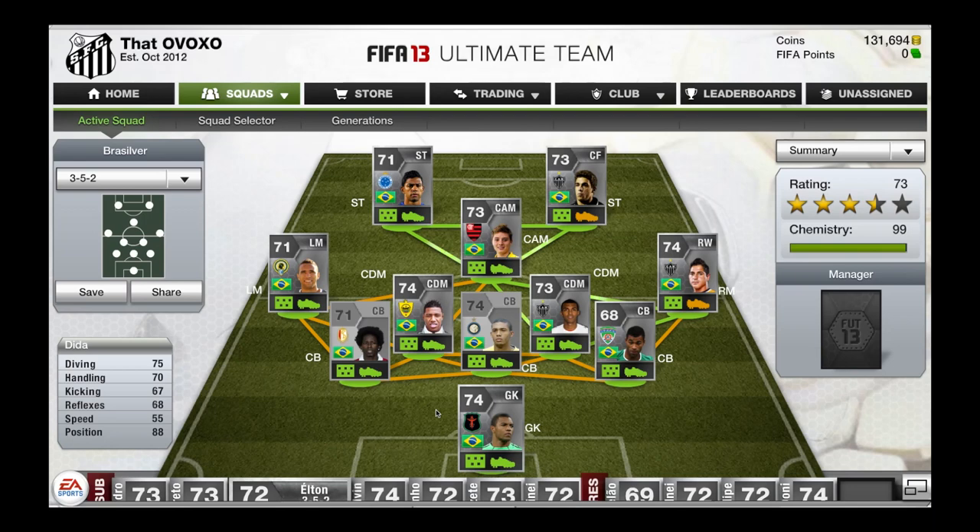And then there's the goalkeeper — beast. He wasn't in the game last year and I don't know where he came from, but Dita is the best silver goalkeeper. Look at that — 88 positioning. He's a freaking monster.